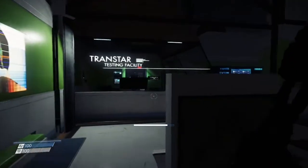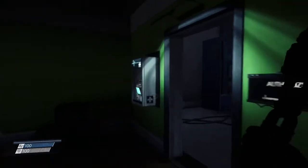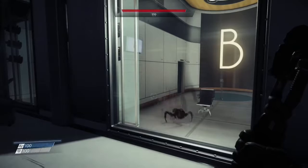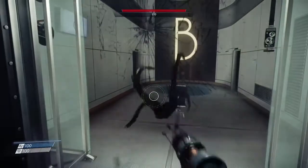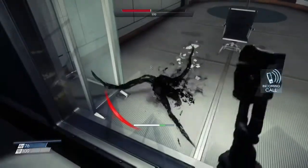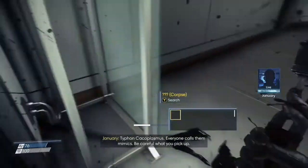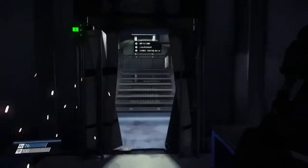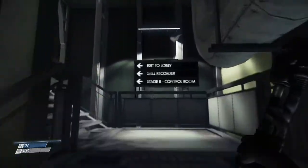The Soviets were worried and made a deal with the United States to partner up and build a space station in orbit to research and contain the Typhon, making sure they don't come back to Earth — because if they do, a single mimic that kills someone multiplies into four, as we see in the intro to Prey.